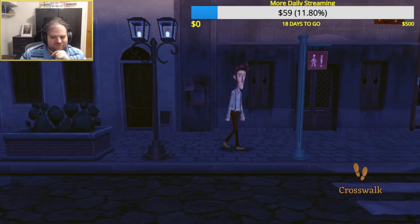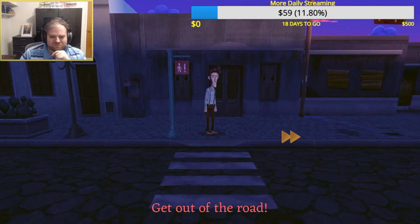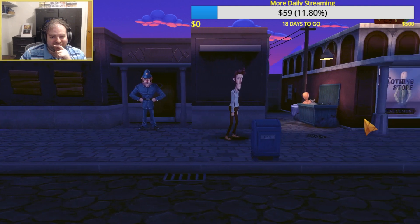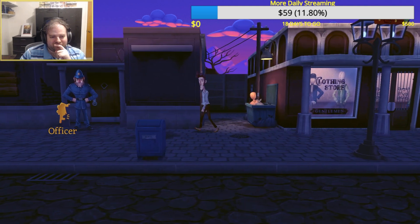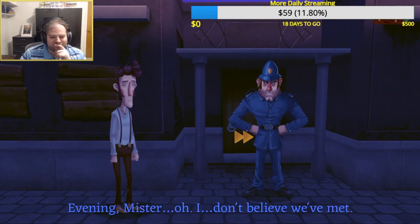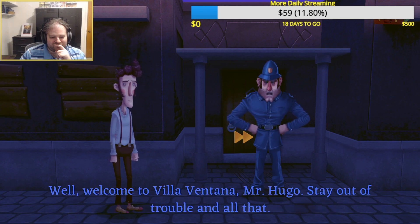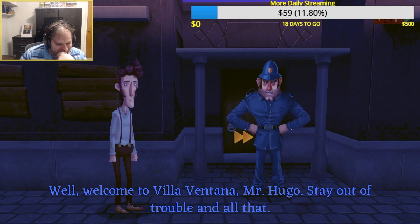And now we turn to something a little bit slower but still brain-melty with Slender Threads. This is a kind of horror point-and-click adventure game. We've arrived in a small town looking for inspiration for our book and to do some late salesman work. But when we stumble across a strange mystery involving murder and disappearing bodies, it is up to us to solve things before it's too late.